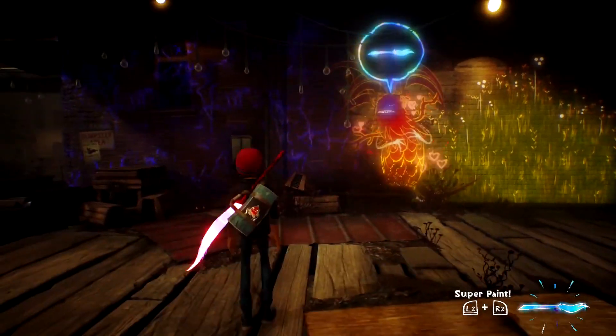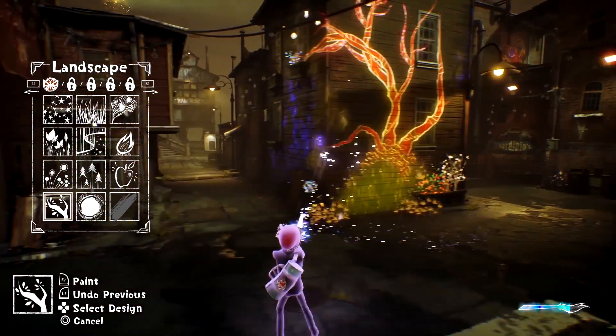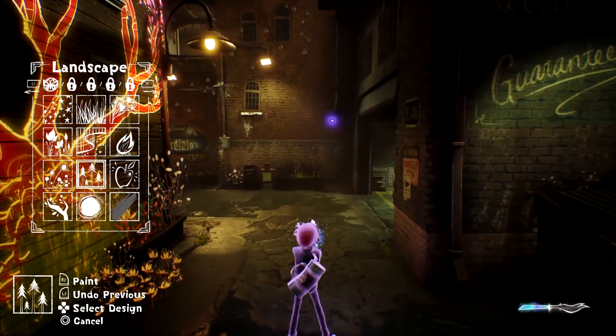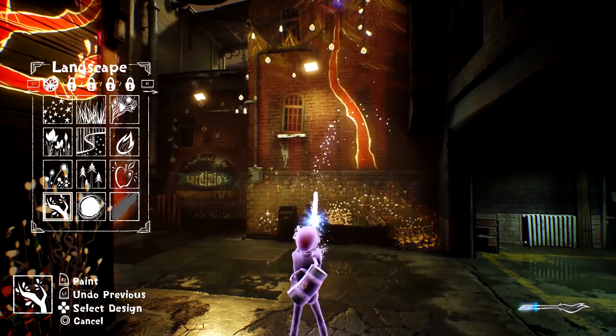They help you solve puzzles in the environment. They'll help you bring more life back into the town, because essentially the goal of the game is — now that you have this magic — there's this weird dark thing taking over the town and you're trying to stop it from overtaking the entirety of your hometown. Is it just mainly painting, or is there combat in this game? Like how does that work?